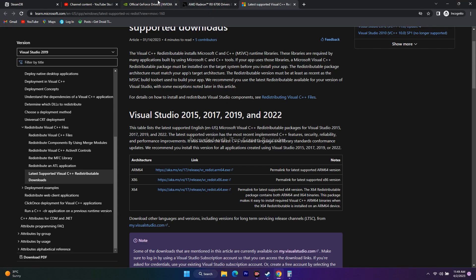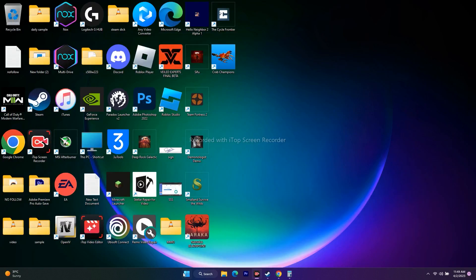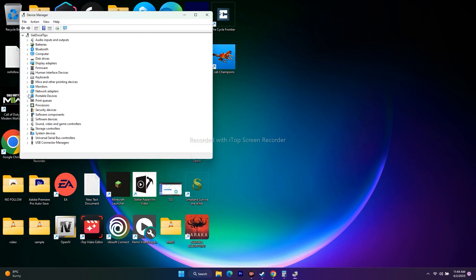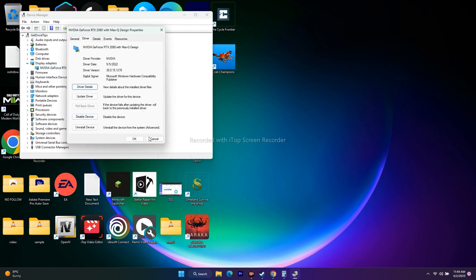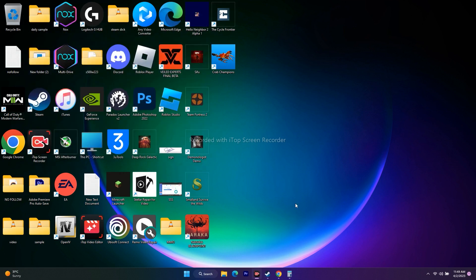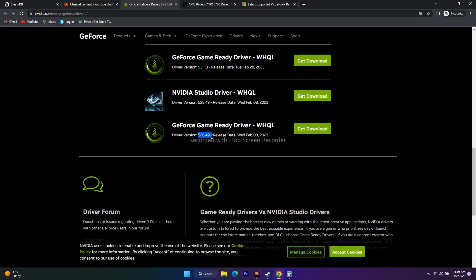For some users, updating to the latest GPU driver (e.g., 531.41) may actually worsen the issue. In that case, roll back the driver: right-click Start, go to Device Manager, expand Display Adapters, right-click your GPU, go to Properties > Driver > Roll Back Driver. Alternatively, download an older driver version such as 528.49 released February 8th, which worked like a miracle for many users.